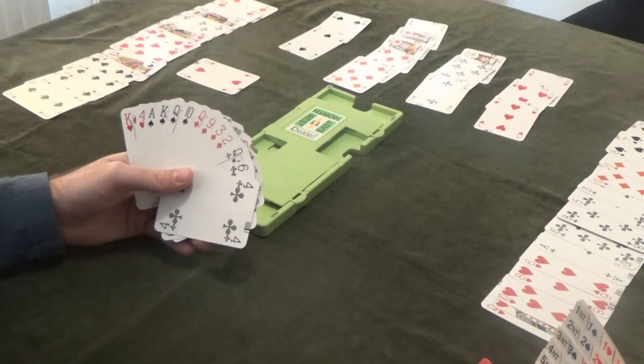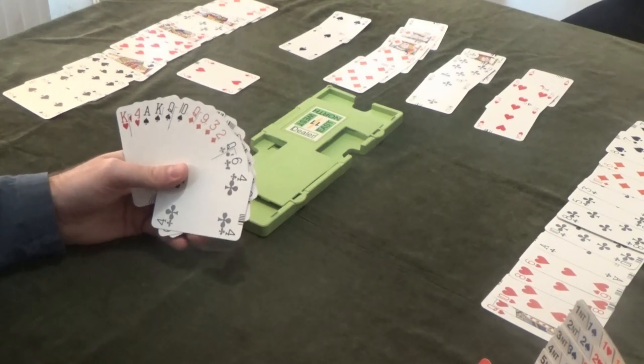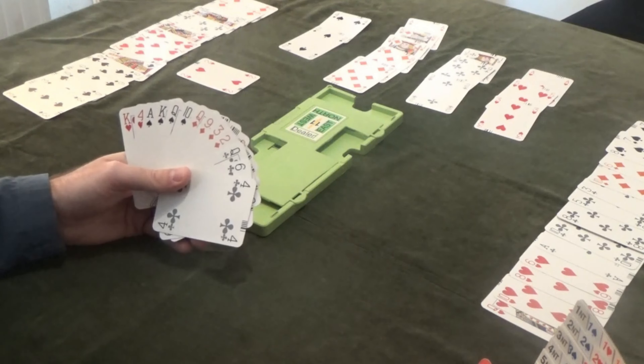We've got five diamond tricks, even if the diamonds are breaking four and nil - we can play ace, king, queen, jack and get rid of the ten, so we're going to make five diamond tricks come what may. We've got three spade tricks, the ace, king, queen, so that's eight tricks in total. We've got two heart tricks, which is ten tricks in total, and that's probably where our tricks are going to come to an end.